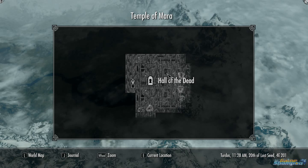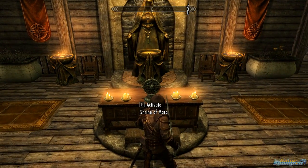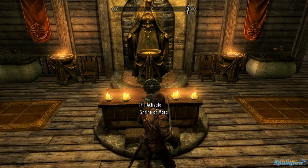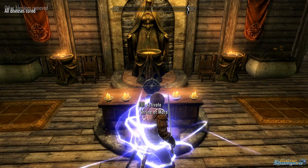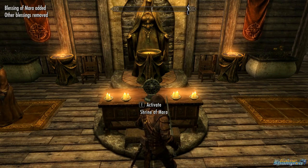Whiterun has a temple too, and any big city will have a temple in it. So you enter the temple and you activate the shrine there, and this cures you from your disease and also gives you some blessings.